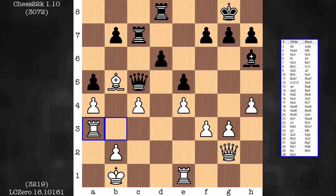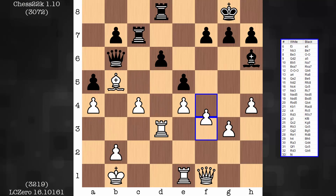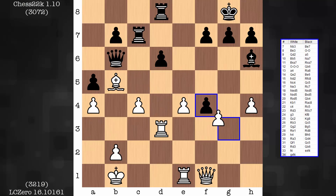Mysterious move, rook a3. Some type of high class waiting move — tough to wrap my head around what the purpose of rook a3 is in that position. Queen f1, on the other hand, has its points. Rook d3 and f4 right around the corner. So, here we go. White is making progress on the king side.